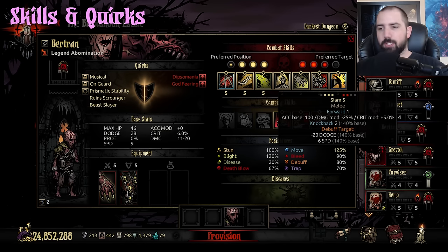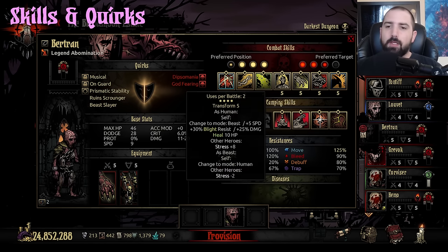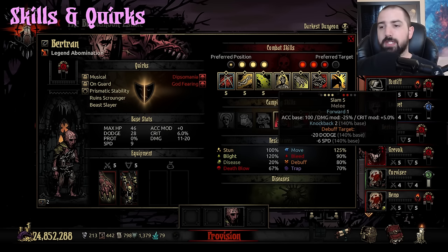Slam is a travesty. The debuffs are pretty nice but the accuracy is crap. The knockback 2 is okay, but the thing that really hurts this move is that he can't use it out of rank 4. This has changed in Butcher's Circus, but in Vanilla it has not. The character does need to have a weakness, so rank 4 is his weakness. But in a perfect world you can transform in rank 4 and then use Slam to get up to rank 3 and at least start doing stuff.